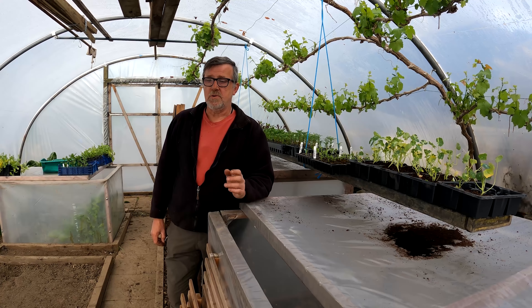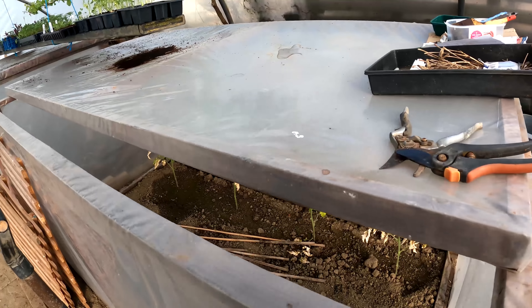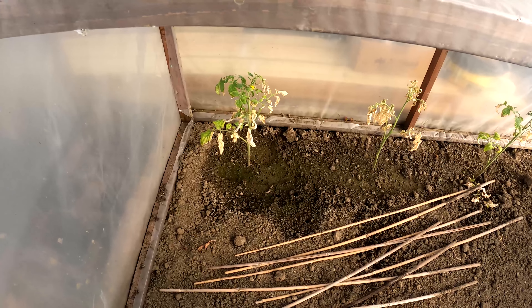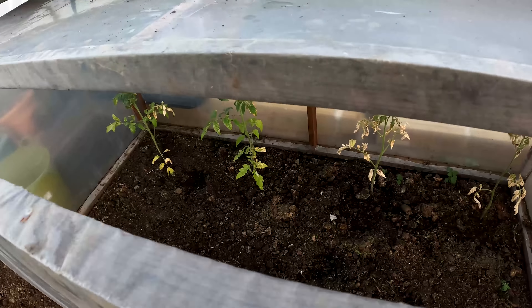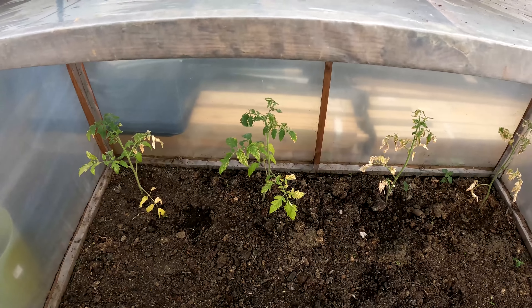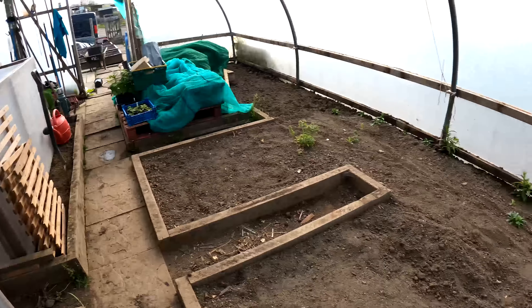We're down on the plot now in the big polytunnel. I always start with a little cup of coffee and a walk around to see where we're up to. The cold-shocked tomato plants - you can see they've still got green on them and even tomato flowers, they're carrying on growing. They just won't have the same vigor, which is why I've got those backups in the greenhouse growing in the right temperatures. Those eight plants are all toast - they've had it and they'll all come out. But first, let me show you the radishes, planted very early in the year - look at that harvest already!